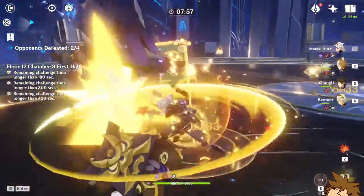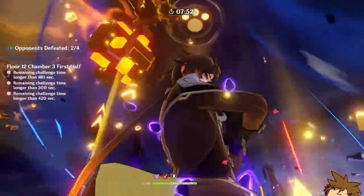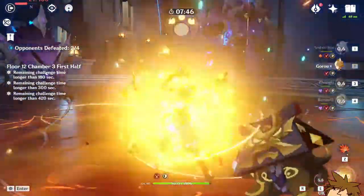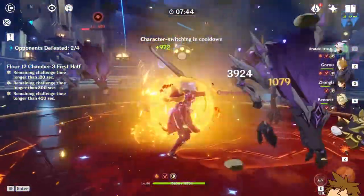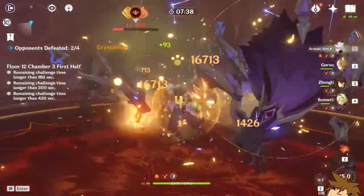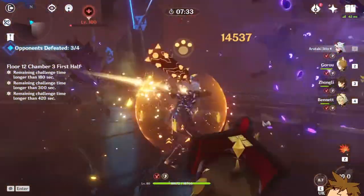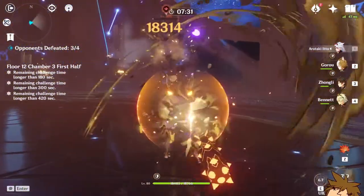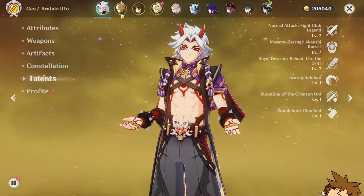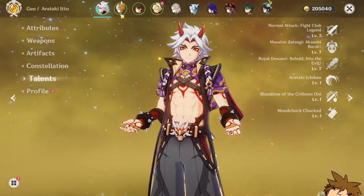If you're free-to-play, you can still get him a crazy amount of attack using Gorou, Bennett, or even Sara, and get him to around 5,000–6,000 attack. One more thing: if you have Gorou at C6, you can increase Itto's crit damage by around 40%, which is a massive amount of damage. All in all, I really like this character — Ushi is really powerful and looks really cool. Well done, Mihoyo.